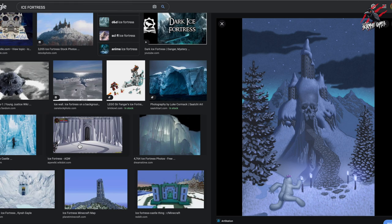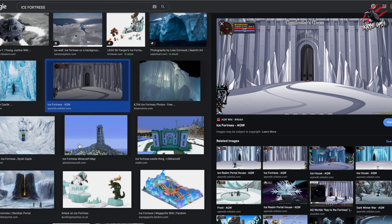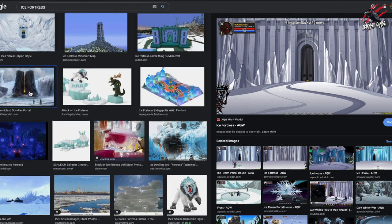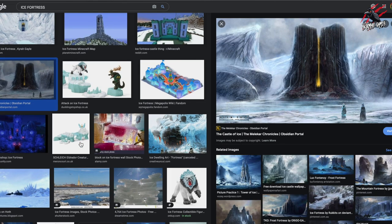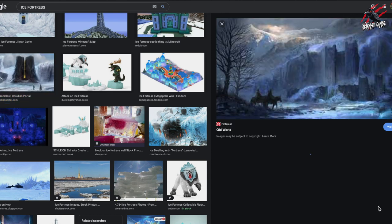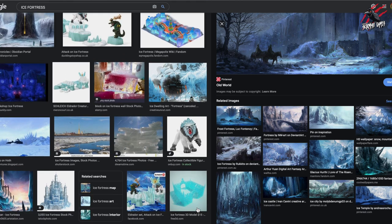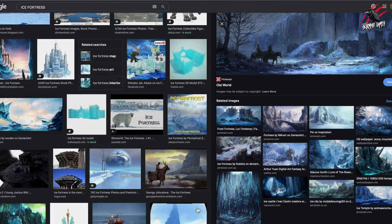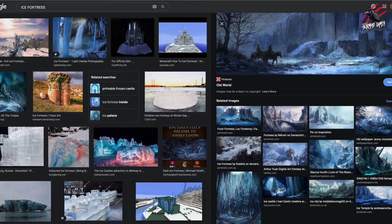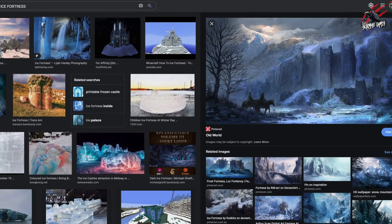I could even go full Castle Grayskull and pop a skull in there He-Man style — probably won't do that, but it would be awesome. Maybe just a big wall with a big gate, and then the mountain with different sections jutting out the top. This is really what I'm thinking about now. I know what I've got to work with, and I really like the look of those straight angular pieces amongst the rocks — it's a really nice contrast.